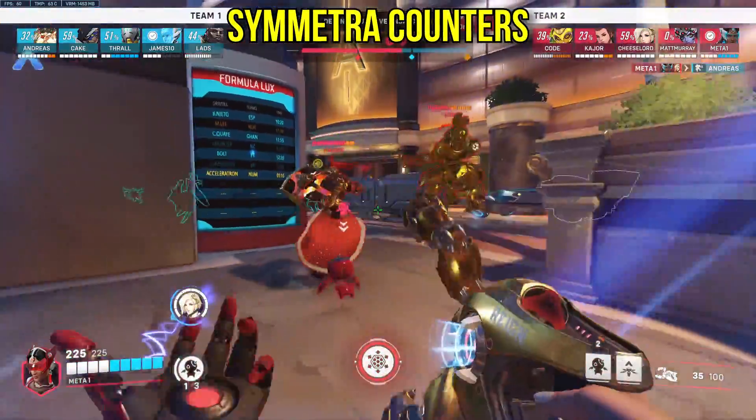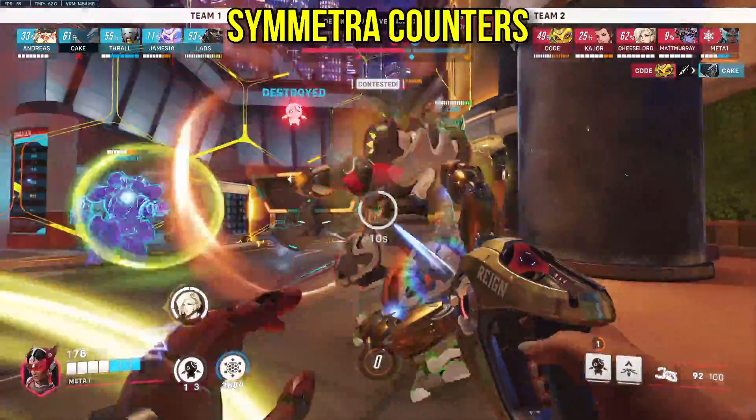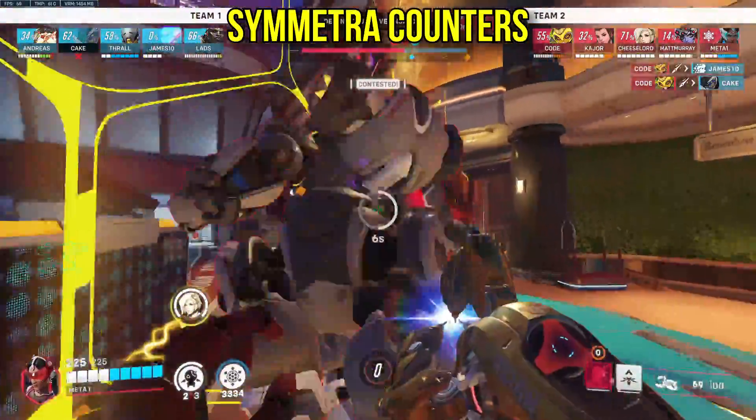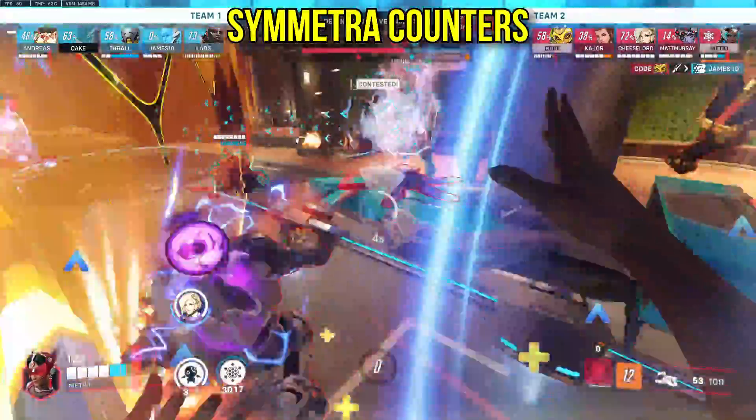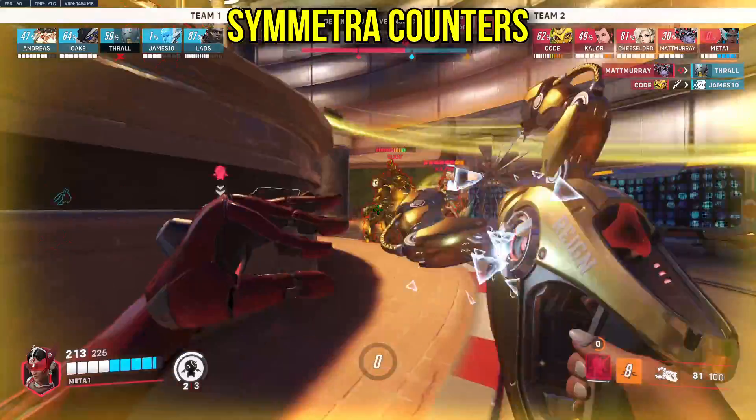Symmetra thrives when she can get her level 3 beam up, melting down the enemy tank. Her alternative playstyle is a less resource-intensive one, involving ticking off angles and spamming from range. Forcing Symmetra into that latter playstyle will make things tougher for her, since she's not microwaving your team.